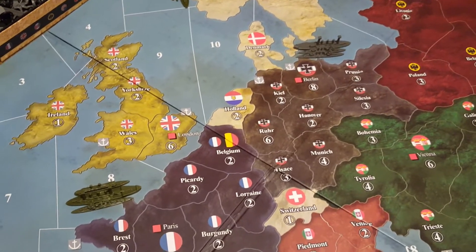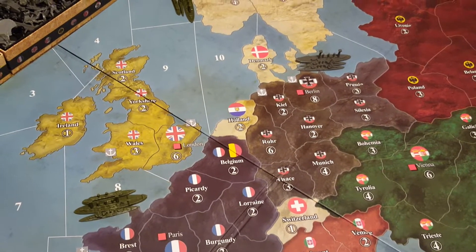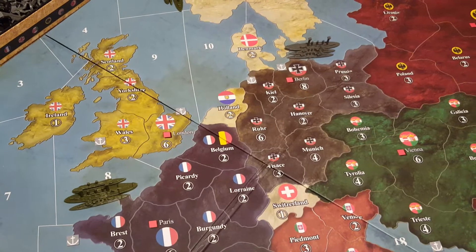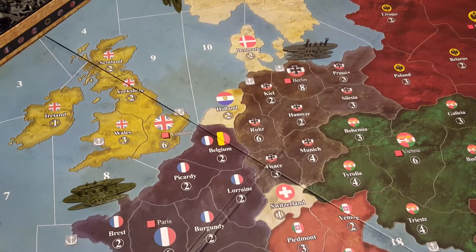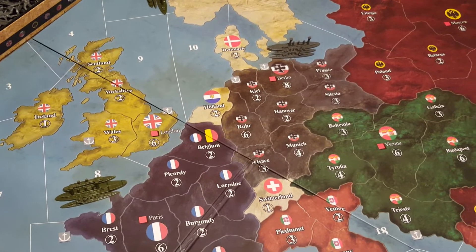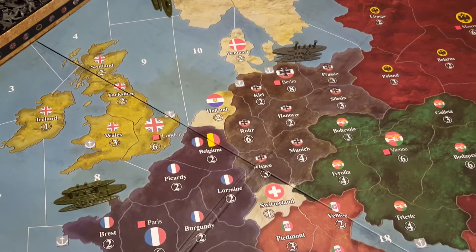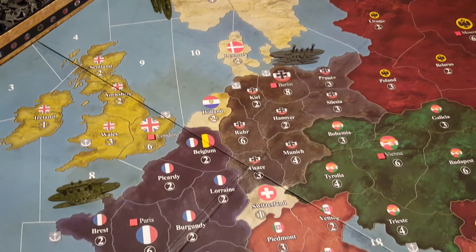One other thing that the seaport does: if you have your damaged battleship in that seaport for a turn, then it can be repaired. If it's been hit once, it goes back to being fully repaired and has to be hit twice again to be sunk. It's as if the first hit didn't matter.